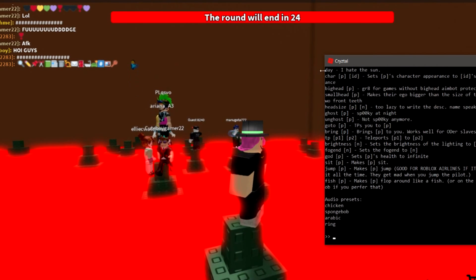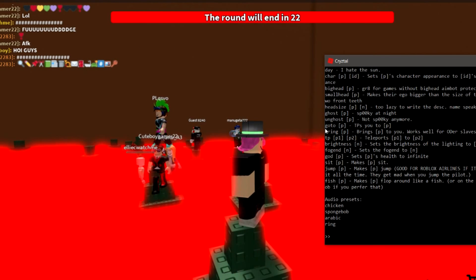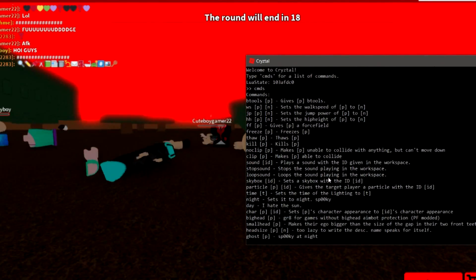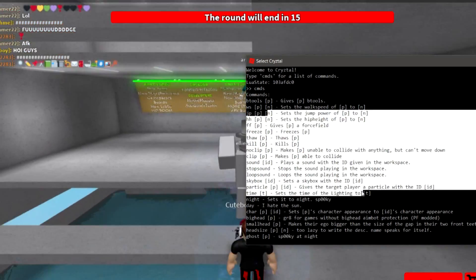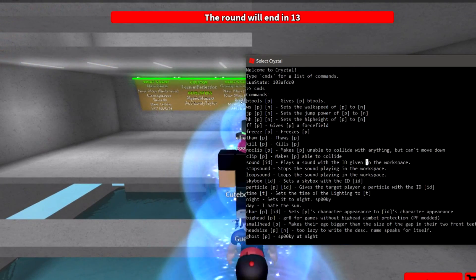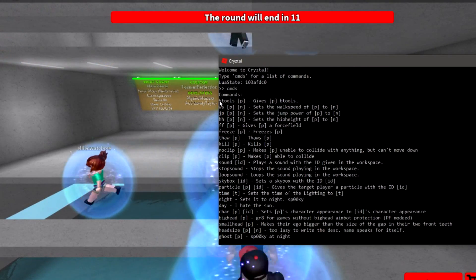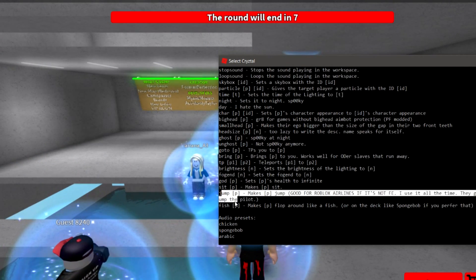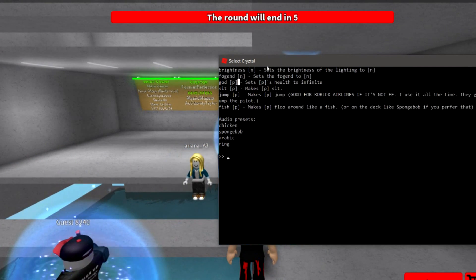Basically you can type in commands and they'll give you a list of commands. You should probably scale this out — I'll probably have it more scaled out. These are all the commands. Some of them don't work at the moment — like jump and sit crash you, along with explode.